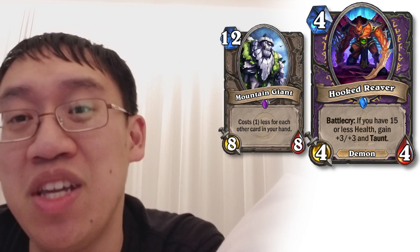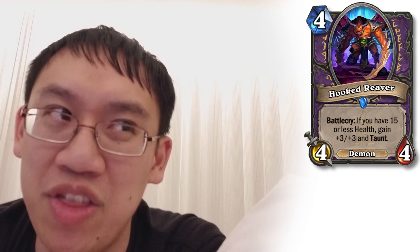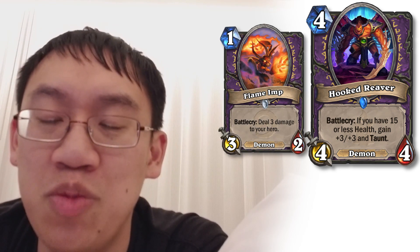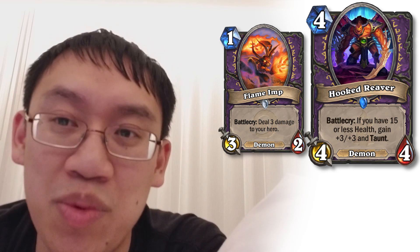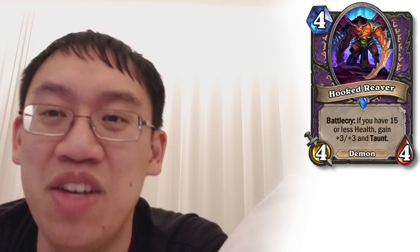Warlock gets Hooked Reaver, a 4 mana 4-4 demon. Battlecry: if you have 15 or less health, give it +3/+3 and taunt. That is actually a 4 mana 7-7 with taunt. Handlock used to have a problem where they'd play their Mountain Giants and have to give them taunt — this card just comes with taunt. And I would argue it's good enough in Zoo as well. Zoo will naturally tap down to a low amount of health, take a bit of damage from Flame Imp, and then you can just play this as a 4 mana 7-7. It's a really good showstopper against aggro. Very strong card, worth considering for both Zoo and Control Warlock.